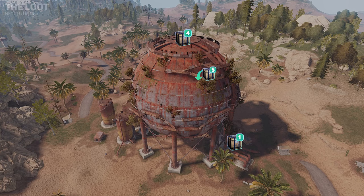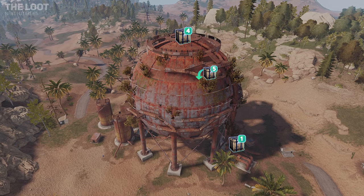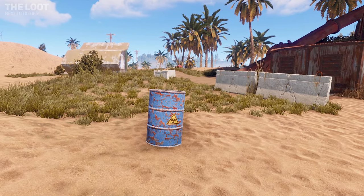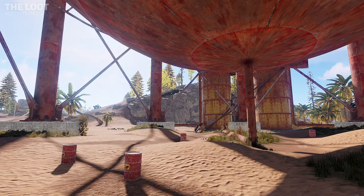Let's have a look at the loot crate spawns throughout the dome, with five basic crates found within the dome, four military crates on top of the dome, and a single crate found at the entrance. Normal barrels, food boxes, and crude oil barrels can be found lying around the monument, with oil barrels mainly being found directly under the dome.